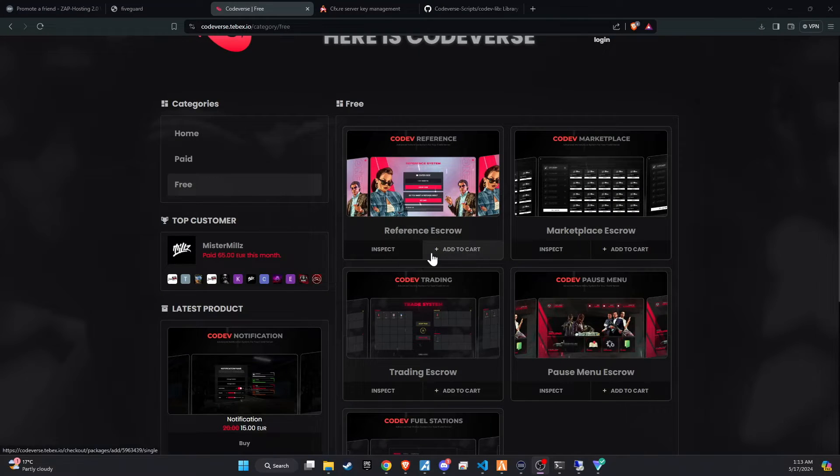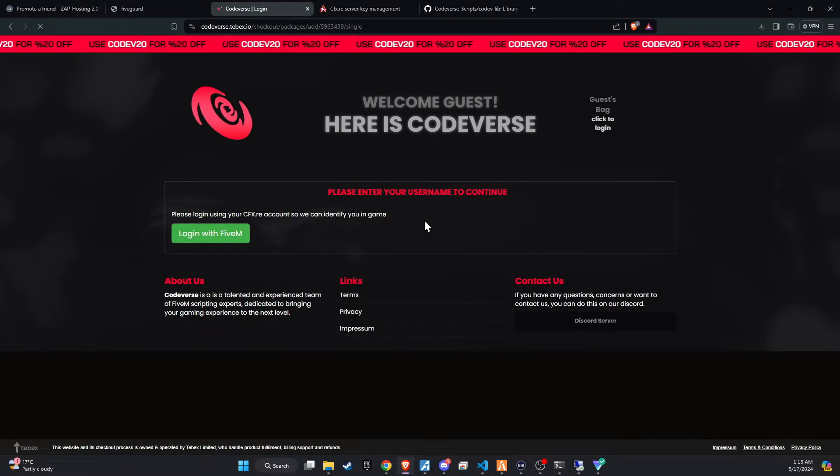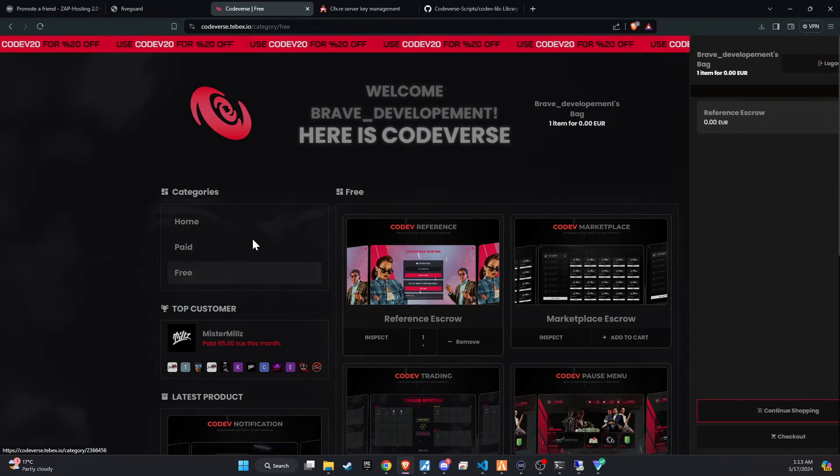To kick off the integration of this dynamic update into your FiveM server, start by visiting the Codeverse website. For your convenience, we've placed a link directly in the video description for easy access. Once on the site, add the script to your cart and proceed to checkout.